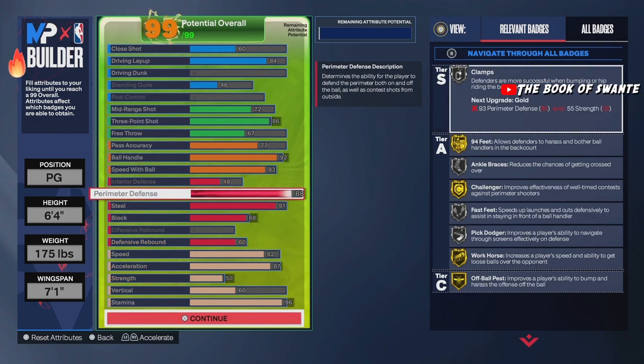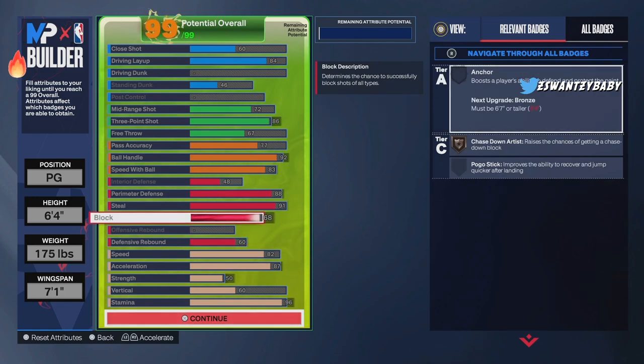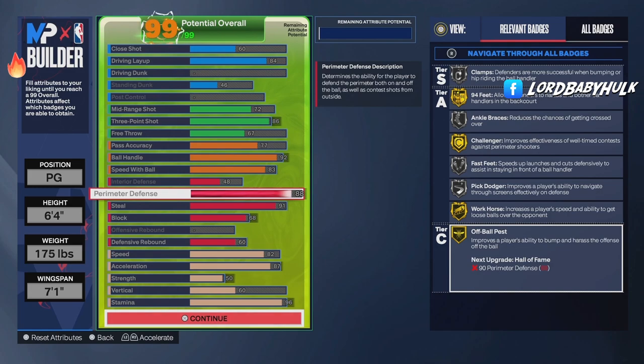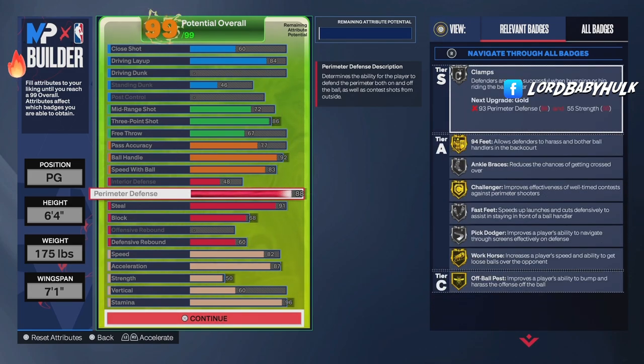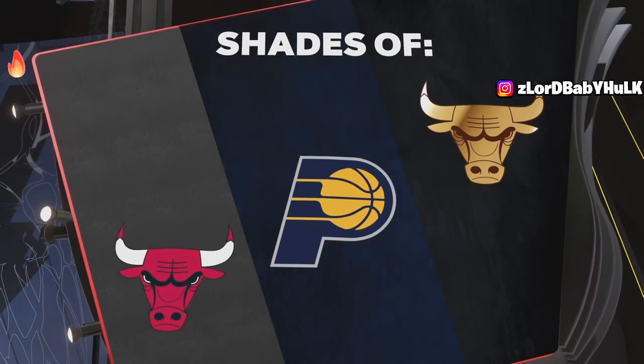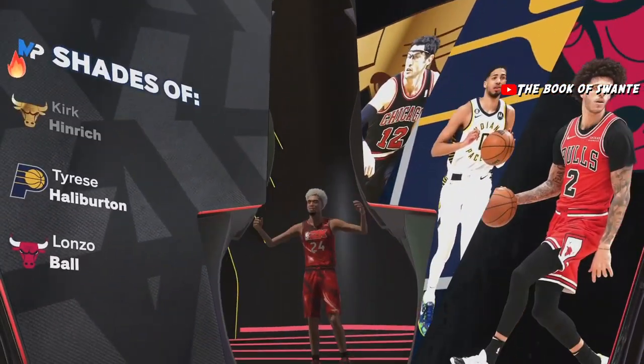Y'all need to let my videos play all the way through — it helps the channel. I went back to the first version, by the way, and you will be a floor spacer and slasher. Y'all let me know if you like that build name. I'm throwing them off heads — they jump, you can't run around them because you bump into them and lose the ball. How am I supposed to play this as a guard?